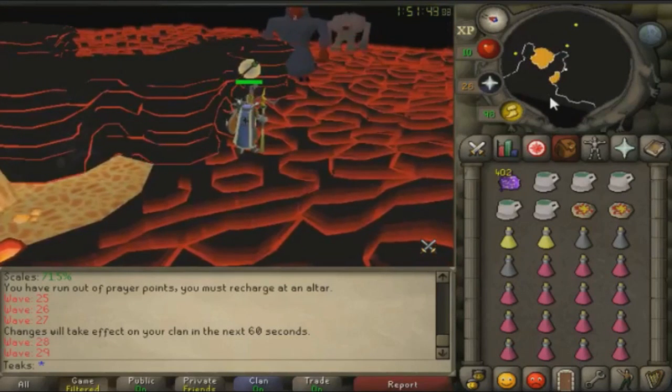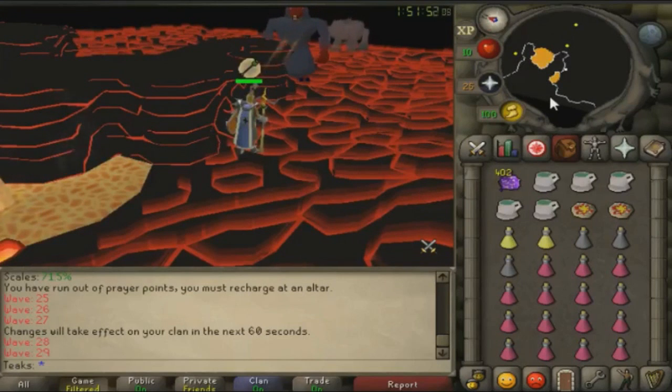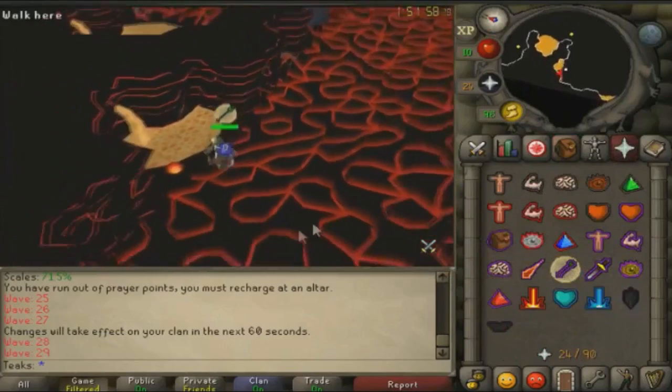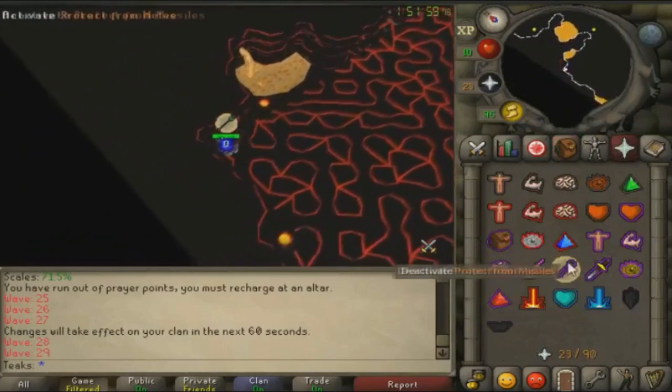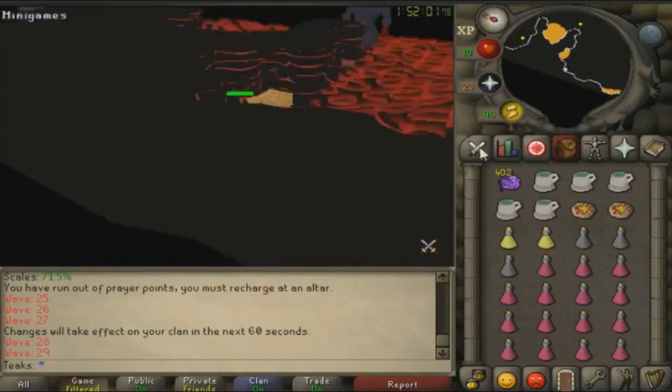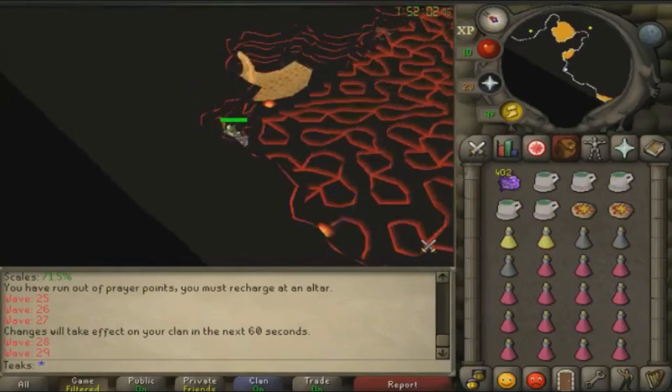This strategy isn't just for waves 22 through 29 — you use it throughout the rest of the fight cave. Whenever a melee spawns in, check to your south to make sure he doesn't spawn next to you. If he does, instantly run north and use that safe spot. If he doesn't, make sure either the 180 or the 45 gets stuck in the western safe spot first so you can conserve prayer by safe spotting the ranger or mage without using prayer.